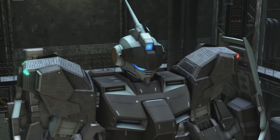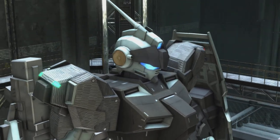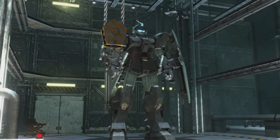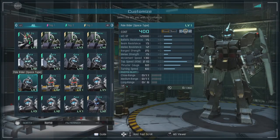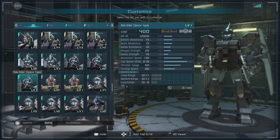Hello and welcome to a very special Gundam Battle Operation 2 featuring the Pell Rider Space Type. It's a suit that comes from the Missing Link and was somewhat recently made available for ground use as well. This match focuses on it being used in ground at level 1. In the video I used the level 3 version, which I have a little bit more on at the moment because I didn't take the parts off.